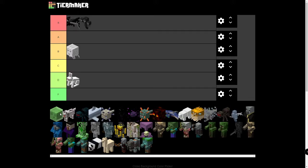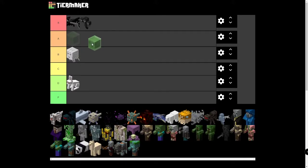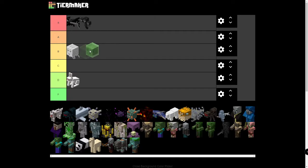Next one is Slimes. Slimes are pretty important because they drop Slime Balls, which you need for Sticky Pistons, which are obviously very important for Redstone contraptions. Slimes are something you would actually go out and look for in the game. They're also used for Leads as well. I'm going to put them in B tier, just because I feel like you could go without Slimes. They're kind of difficult to find and annoying.